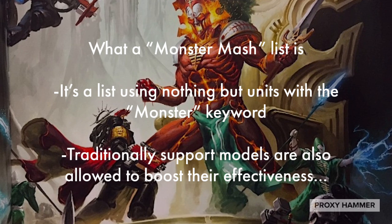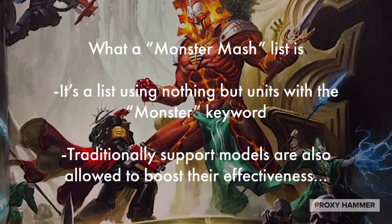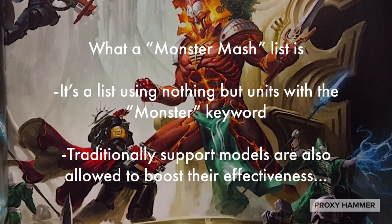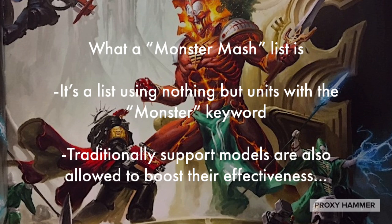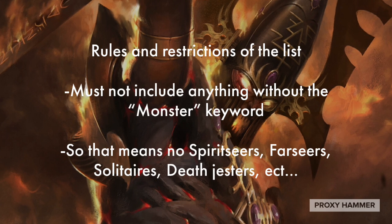Traditionally, support models are allowed in these types of lists to boost effectiveness — things like Farseers for Fortune, Farseer Skyrunners for Guide, or Spirit Seers for lethal hits or a plus one to hit. Those models are traditionally allowed, but we're going to do something a little different. With our list, we're not going to include anything without the monster keyword.